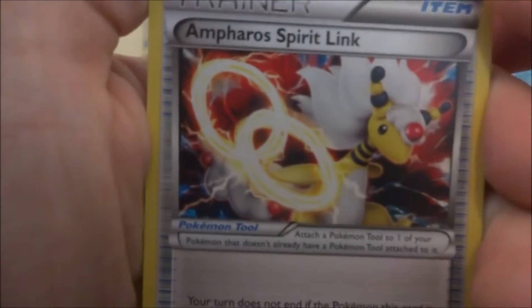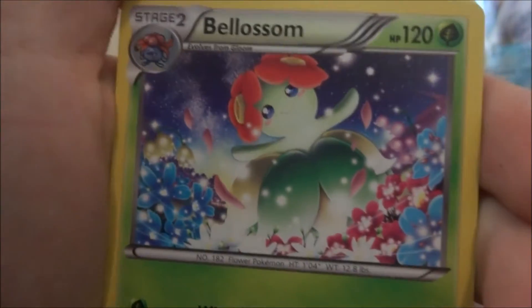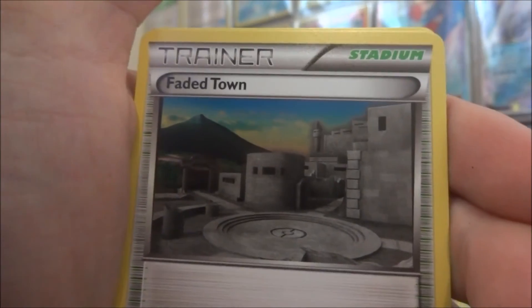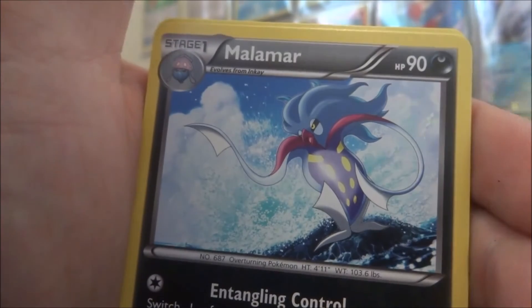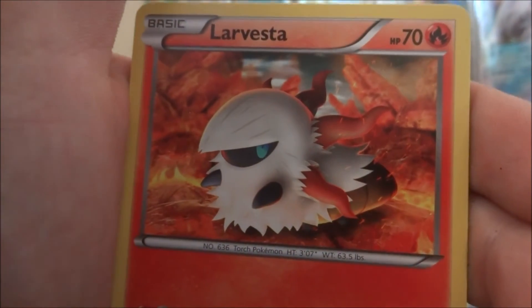So we start off with an Ampharos Spirit Link — looks actually really, really cool. Then we get a Vileplume. Peter Zuffy likes this one. Faded Town. Combee — looks so cute. Malamar. Larvitar — another Larvitar, that's pretty cool too.